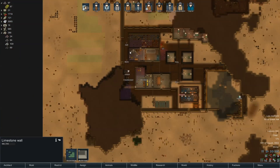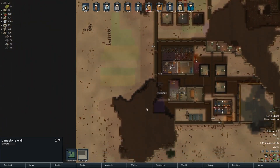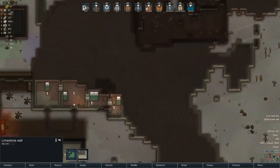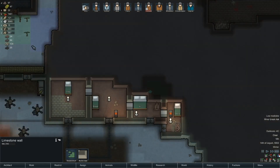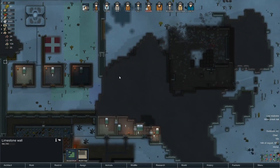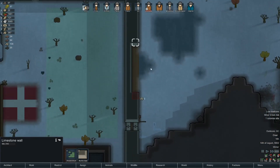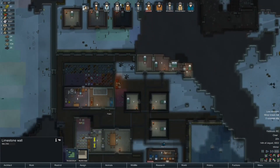To do that we're going to have to expand in some direction. Possibly out here to grab the fields and then maybe down this way, or we could dig into the mountain and just accept that we're going to deal with infestations, but it'd be a nice mountain base. Also, I didn't realize this floor was made so we can fill this in as well. The base is more defended than ever before.